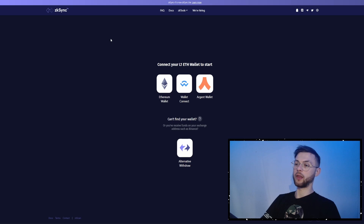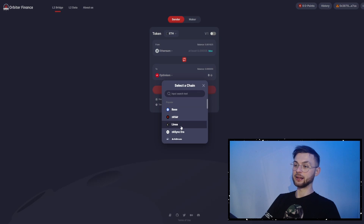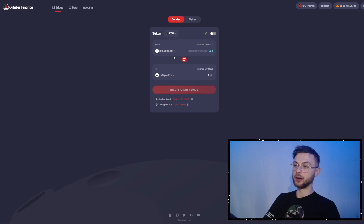Another one is ZkSync 1.0 Lite — I mentioned this in my previous video and I think it might be one of the crucial criteria for your allocation and eligibility. You want to transfer from Ethereum mainnet to ZkSync 1.0 mainnet. You can't do much there — you can bridge, do some trades, swaps, and mint NFTs. Try to go above 10 transactions on the Lite network. Once you're done, you can go to Orbit Finance and bridge your funds from ZkSync Lite — either over to Ethereum or to ZkSync Era. Just make sure you're using different features.